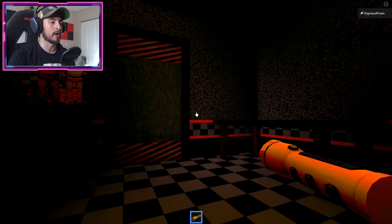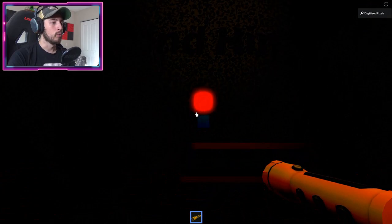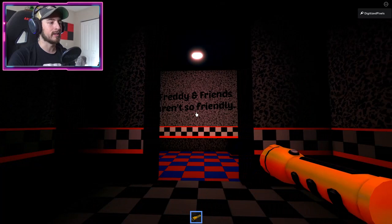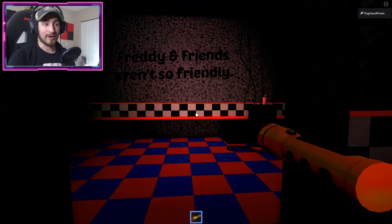Once you're in this separate game, this is where you need to begin the maze part. It says 'find him.' Unequip your flashlight, click the red button and the door will open up. Walk forward and bump into it — it will then teleport you. Turn around until you see this part: 'Freddy and friends aren't so friendly.'